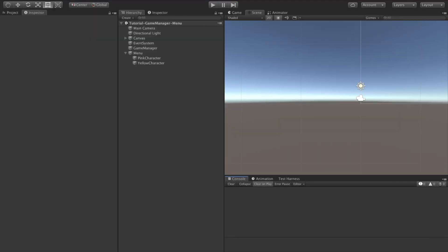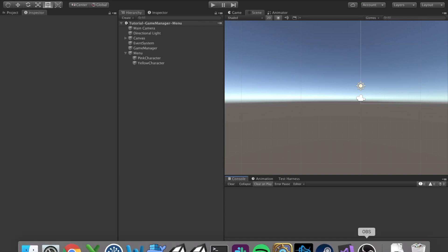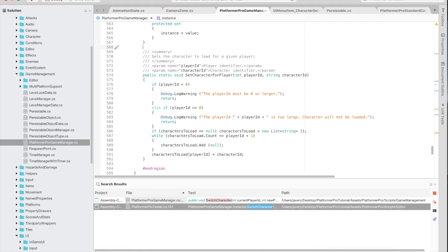If you don't wish to use the Platformer Pro menus, then there's simply a function which you can call on the game manager called set character for player, which takes a player ID and a character ID.